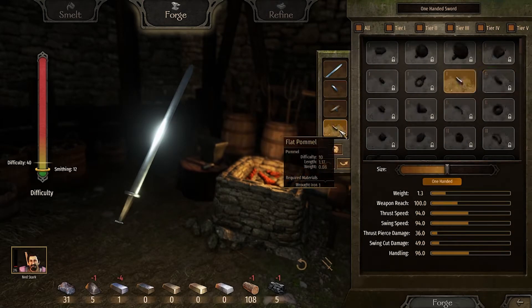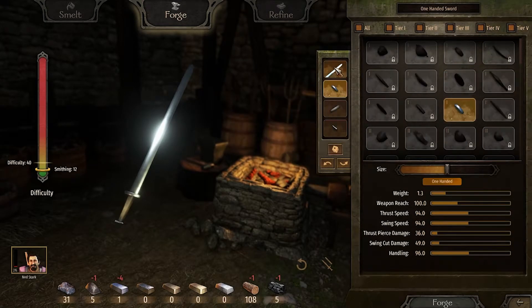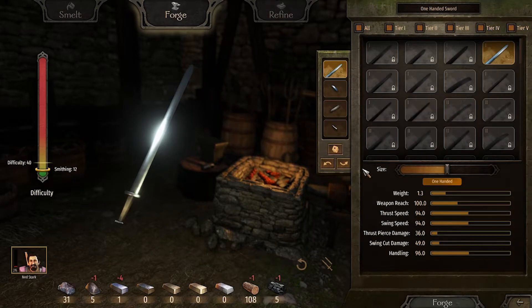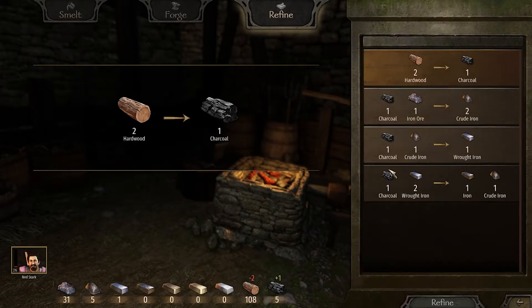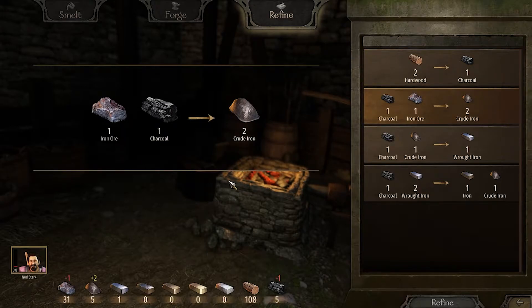You have a typical tier system — what weapons you can actually create depends on the level of smithing you are currently at. Obviously, the higher the tier weapon, the better it is overall. So what you need to do is start doing bits and bobs in the smithy so your XP can go up, and you can start leveling up your smithing to create better tier weapons.